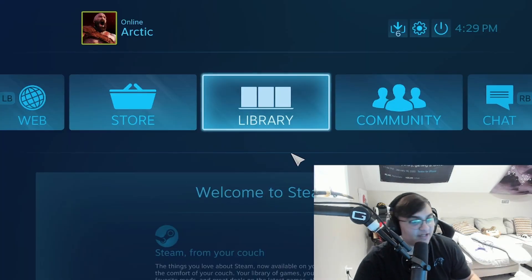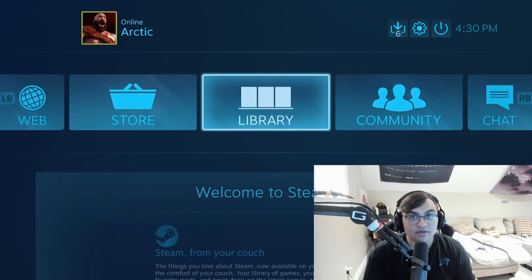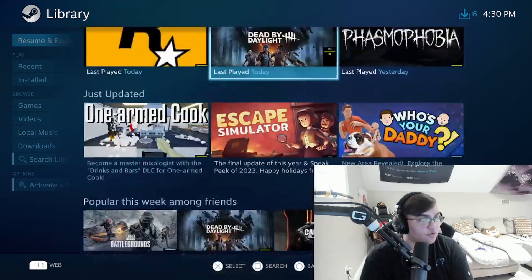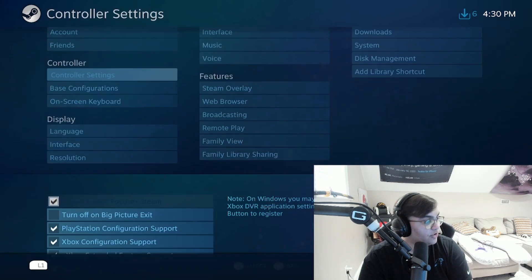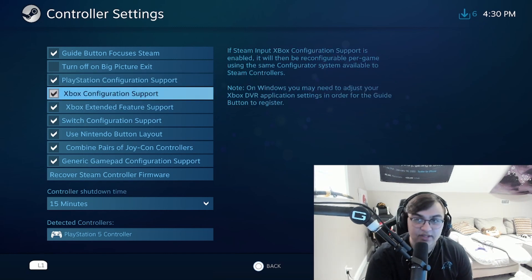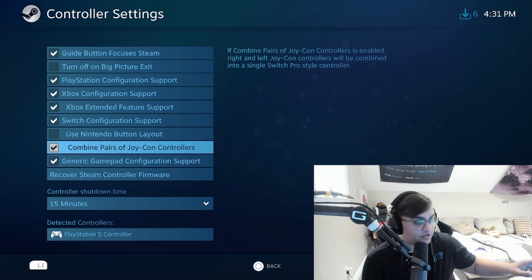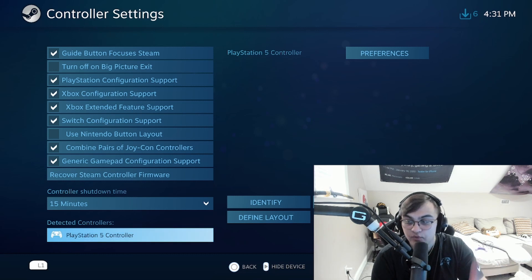In Big Picture Mode, go to Settings, then Controller Settings. I have all configuration options turned on. If you're using a PlayStation controller, you probably don't need Xbox configuration support enabled, and vice versa. But I switch between controllers depending on the game. You can also connect Joy-Con controllers here. You'll see your PS5 controller listed — or an Xbox One controller, PS4 controller, etc., depending on what you're using.